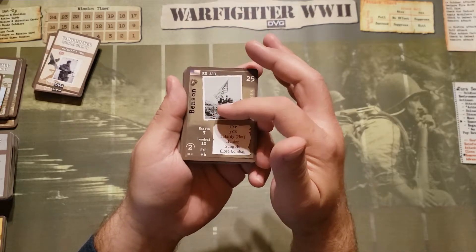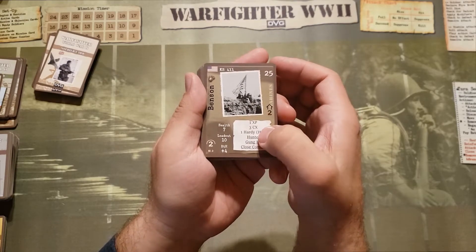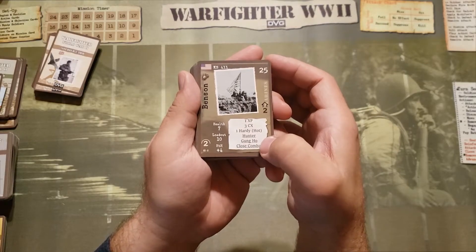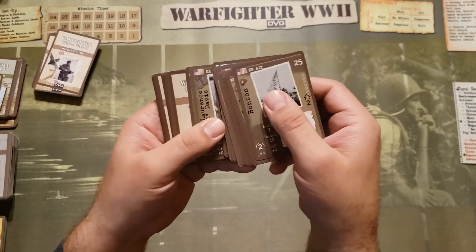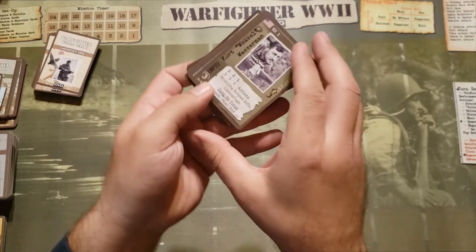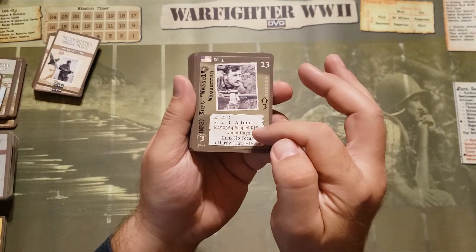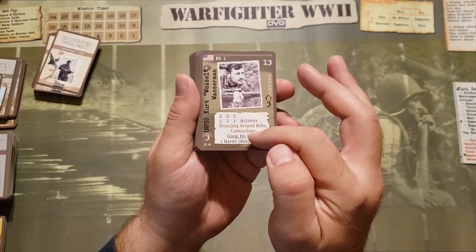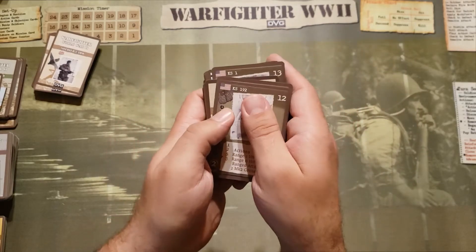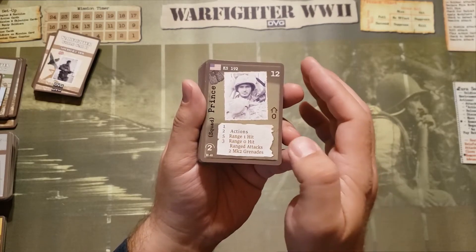This here is a player soldier card. It comes with one experience already, three combat experience which allows them to draw cards, one hardy for hot. He has hunter, gung-ho, and close combat skills. And here is a non-player soldier, as indicated by NPS. This one comes with an M1903 A4 scoped rifle, camouflage equipment, gung-ho and focus, one hardy, and a boost to his hand-to-hand combat. And then here's a squad member — he comes with two grenades and has basic attacks and actions.